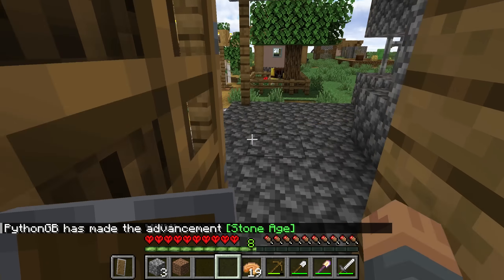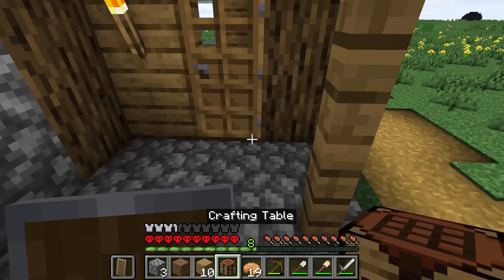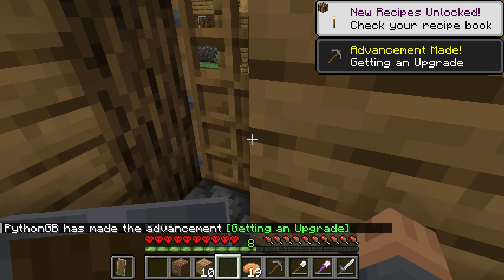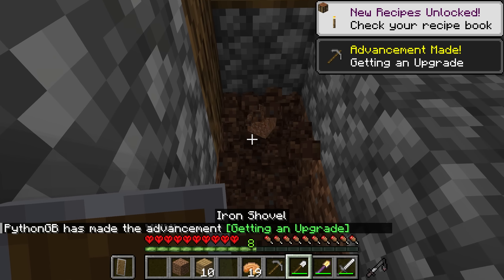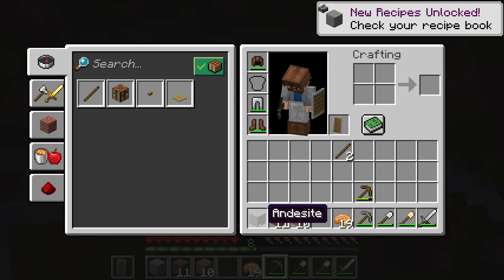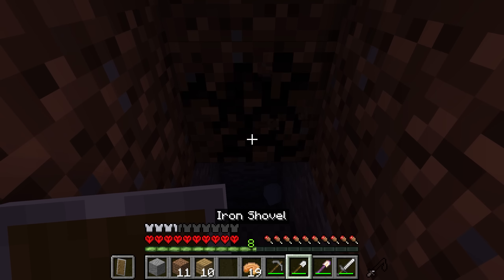We can upgrade to the stone age right now, so why wouldn't I? Let's pop this crafting down right here — a little bit of stone, fantastic. Let's dig down and see what we can find. Interestingly, we do still get andesites spawning in — that's kind of cool. I am realizing that we can't see anything down here.